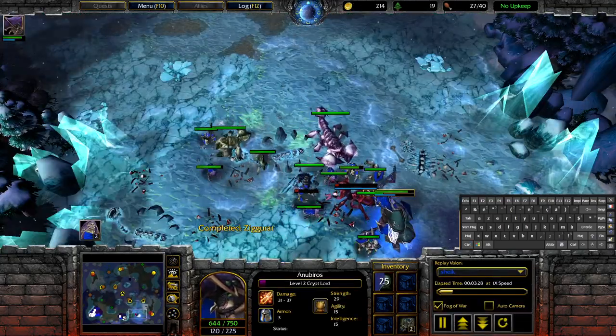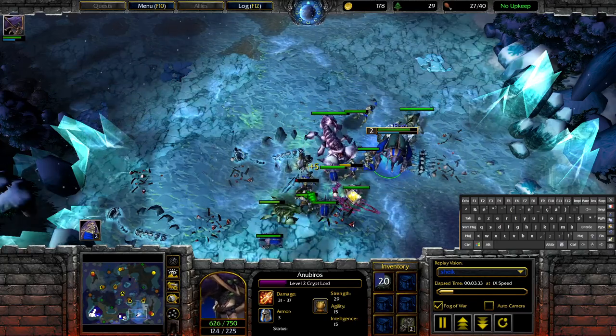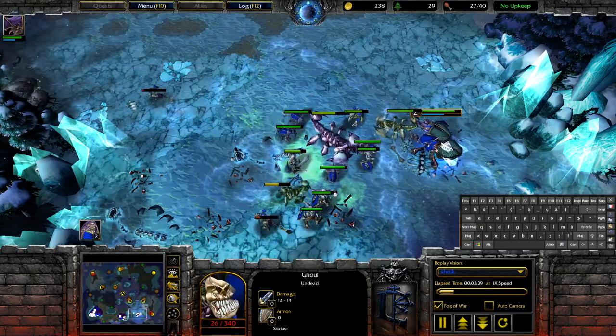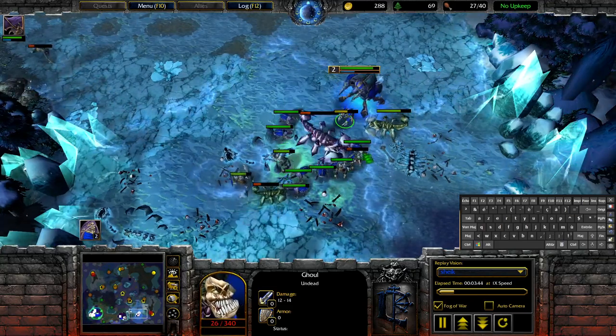You can see Sheik creeping and he's about to lose that ghoul. He's gonna target his own beetle for just half a second before the hit goes off. He stops that so as to not hit his friendly units, and then he saved that ghoul thanks to that without having to just pull it back. It's really nice to be able to do that.